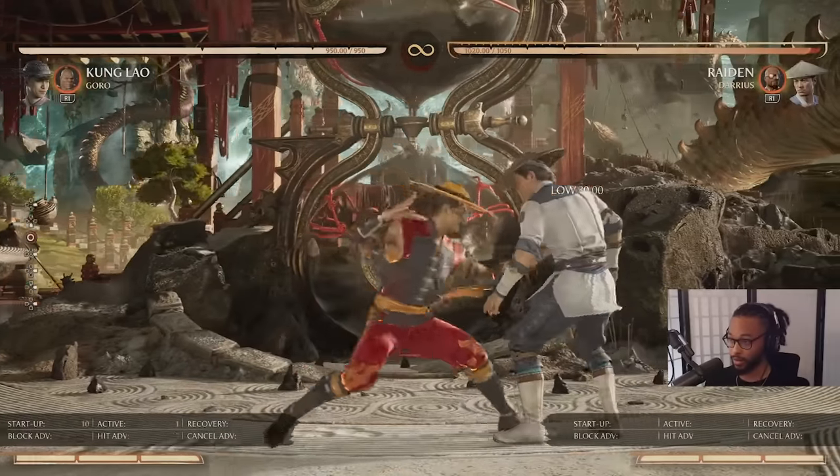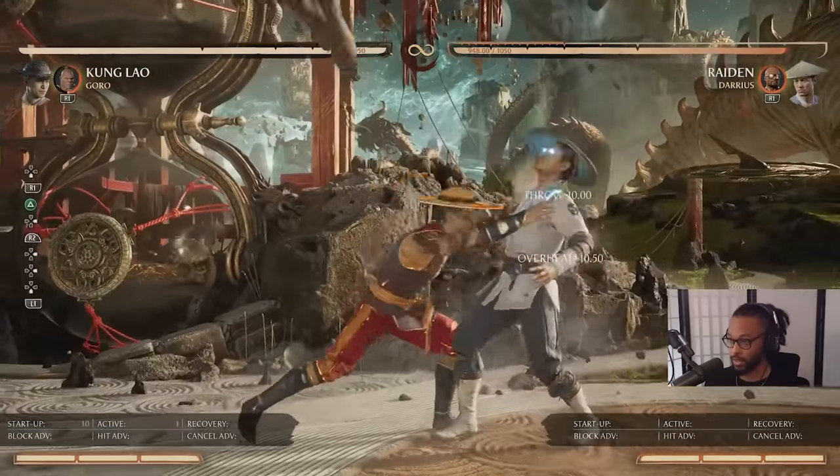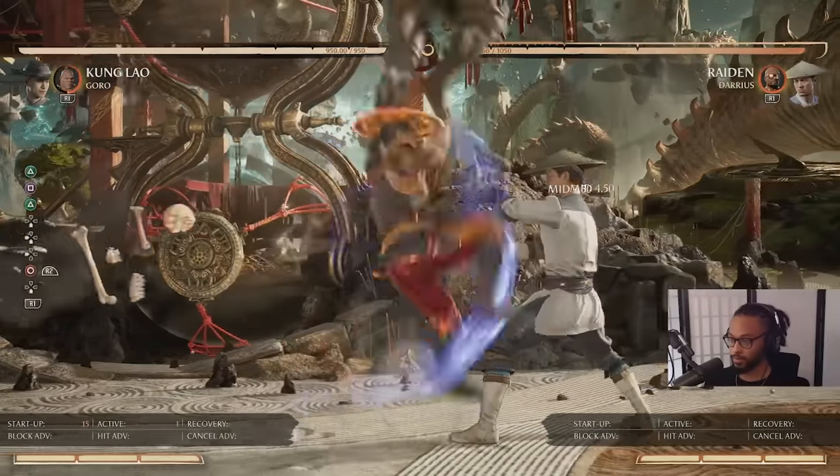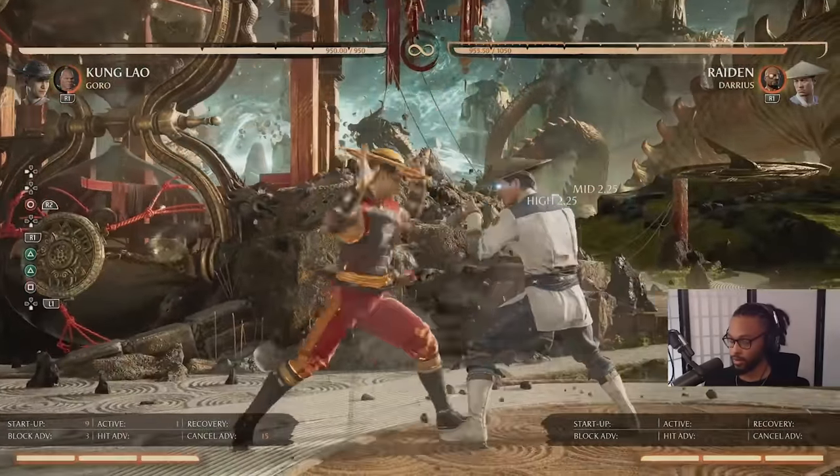The opponent can't up block, can't armor, can't do anything — they literally got to hold this. This is what the whole sequence looks like. You can come down and do a back throw. You can't do forward throw. And then you can go for a shimmy.